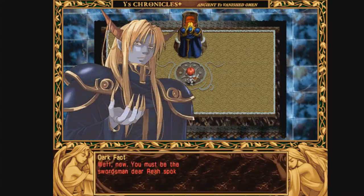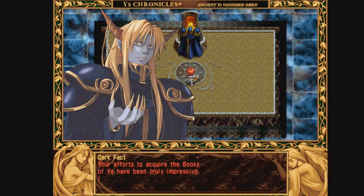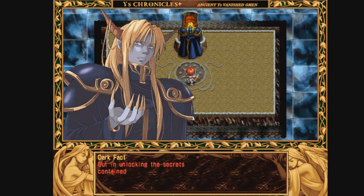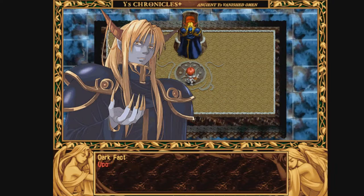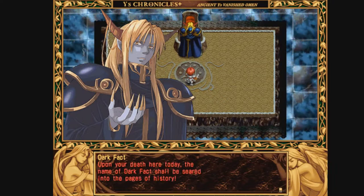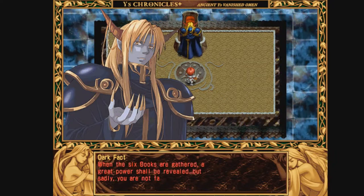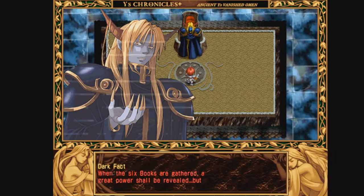Well, now — you must be the swordsman dear Rhea spoke of. Your efforts to acquire the Books of East have been truly impressive — I salute you. But in unlocking the secrets contained therein, you have brought my plan full circle. Upon your death here today, the name of Dark Fact shall be seared into the pages of history. When the six books are gathered, a great power shall be revealed — but sadly, you are not fated to see it.